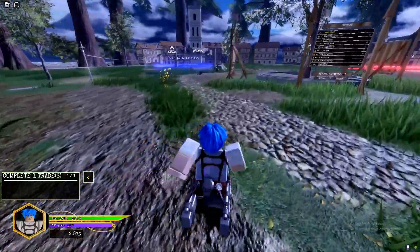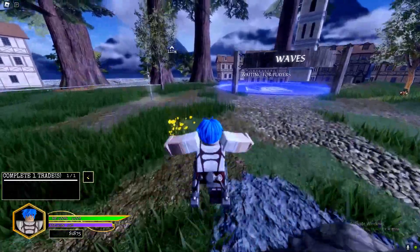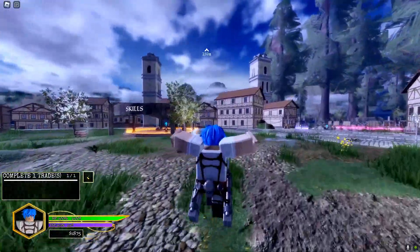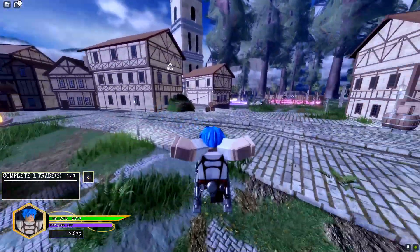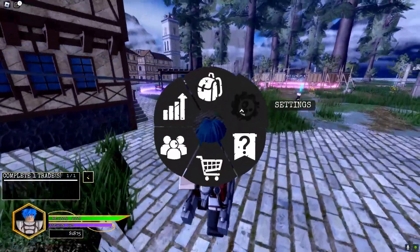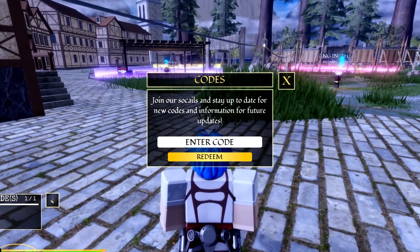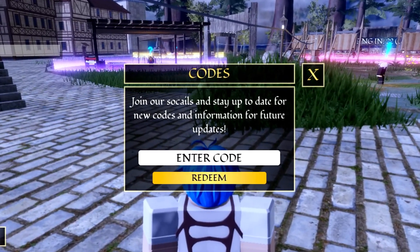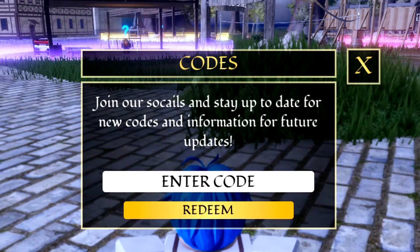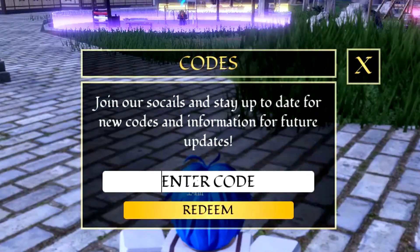We've got quite a lot of codes to redeem and we actually have a brand new code as well. To redeem these codes, go to the settings menu, then go to Codes, and that's how we get the code menu to redeem all of the codes.